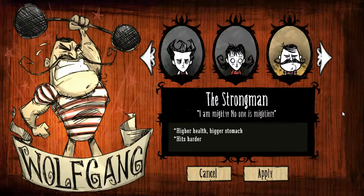And this is Wolfgang — he's the strongman. He's quite a good character for those starting out in the game because he's basically a brute character: he's got higher health, a bigger stomach, and hits harder. Those are quite useful abilities for starters — obviously high health means you won't die so quickly, and hitting harder means you'll kill monsters quicker. He has a bigger stomach so he won't starve as fast, but the downside is you have to feed him more often.